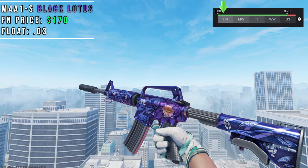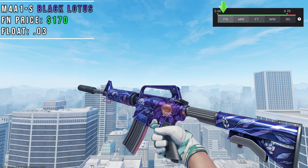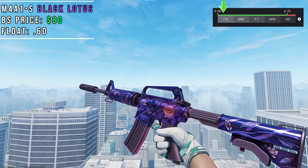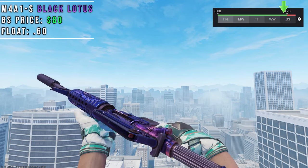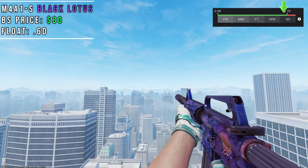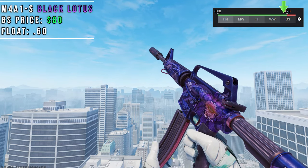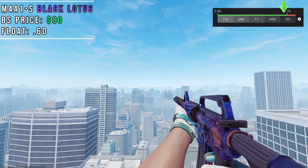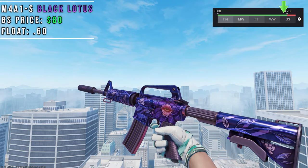The Black Lotus is also found in the Kilowatt case. It has an anodized purple coat with a detailed Black Lotus drawing covering the whole gun. In Battlescar this skin starts to have an additional pink color added to it. The barrel, mag, and buffer tube which were all silver now turn pink, and the base purple color of the gun actually gets a pink hue as well. The float range is 0 to 0.7, and the higher the float the more pink will be on the gun. I think this is a beautiful skin with a nice twist added to the Battlescar condition.